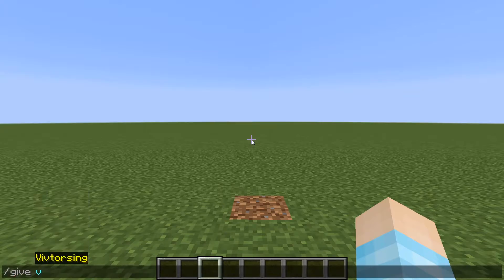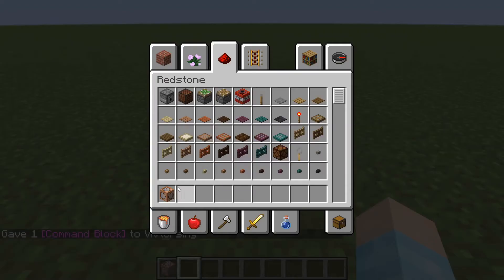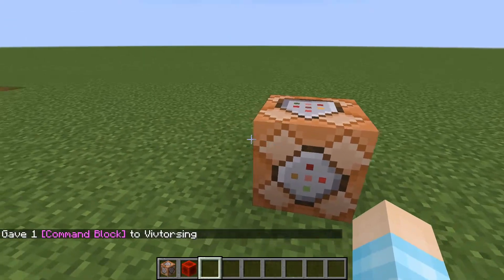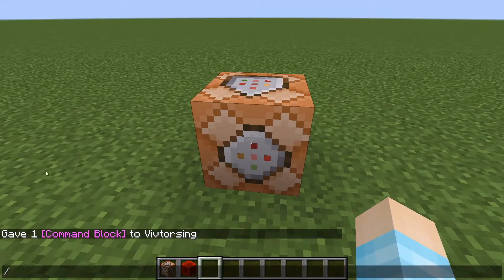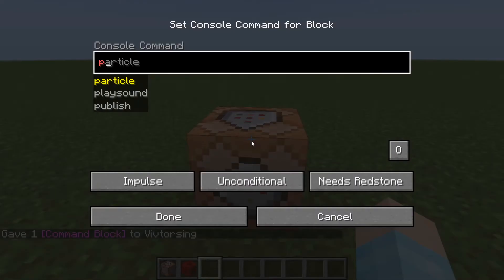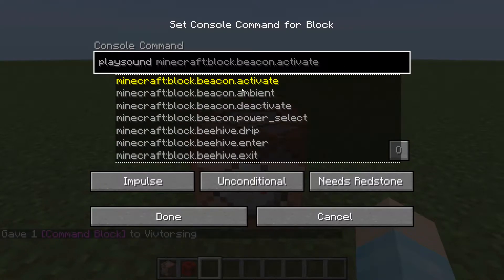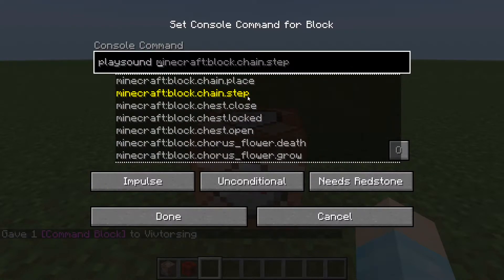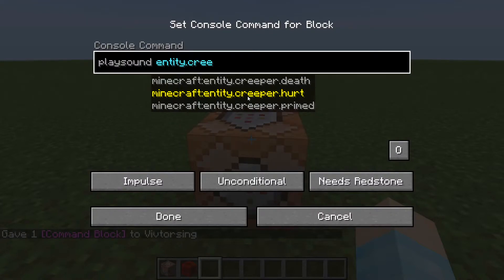If you're making a map I recommend using a command block, so I'm just going to get myself a command block and do it in the command block. We'll quickly get something to power it, and you can go inside your command block and put playsound — you can play pretty much every sound in Minecraft.